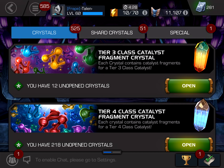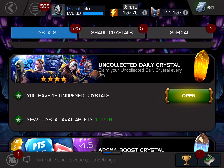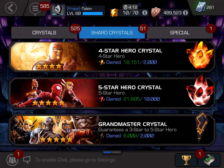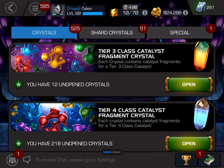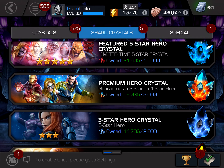We have a lot of other crystals to go through today. We have three five-star crystals — two basics — and we still have that five-star featured that we got from the Symbiote difficulty. Then we have some regular premium hero crystals, some three-stars, our dailies, a few Grandmasters, the featured, the six-star, and one login crystal. We'll be doing the six-star and the five-stars at the end of the video.